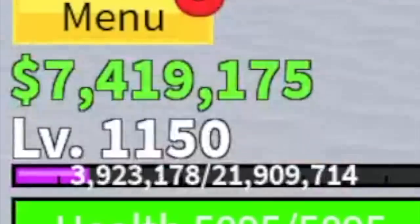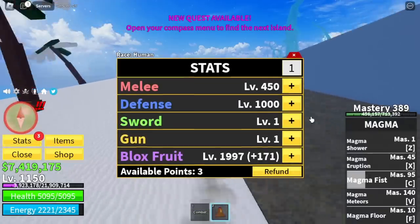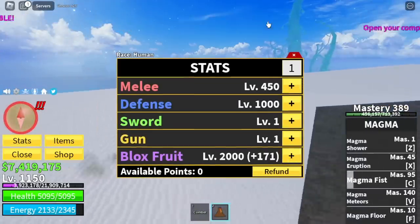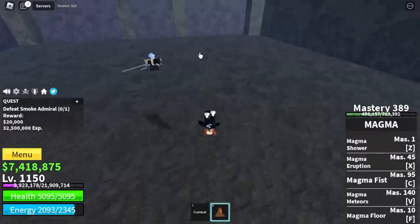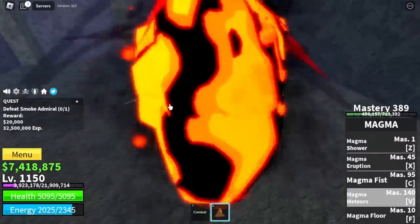Level 1150. Let's check our stats: Black Fruits 2000, Defense 1000, Melee 450. Next up, Hot and Cold. Target is the Smoke Admiral.